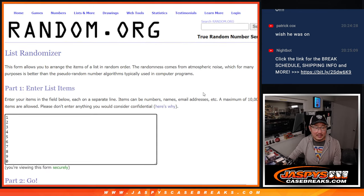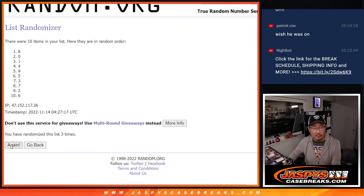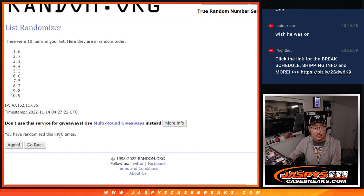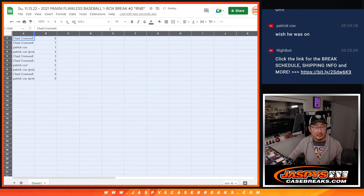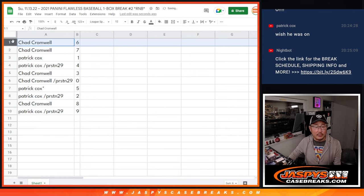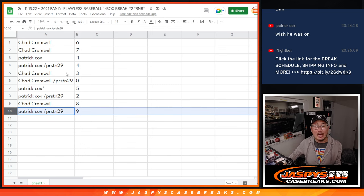Five and a one, six times for the numbers. One, two, three, four, five, and a one. Sixth and final time. There's six right there, we've got six over there. Sixth down to nine. So Chad with six and seven, Patrick with one and four, Chad with three and zero, Patrick with five and two, Chad with eight, Patrick with nine.